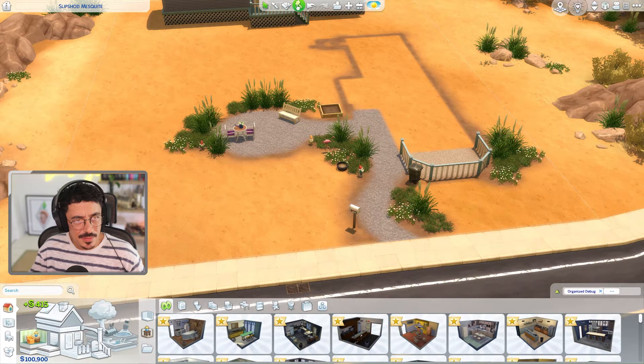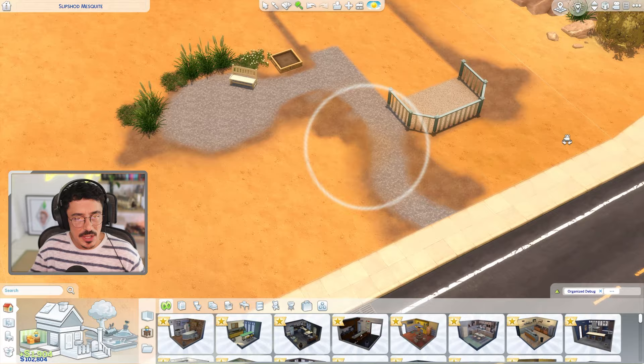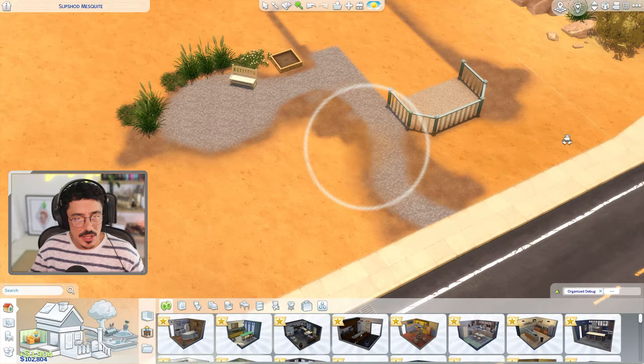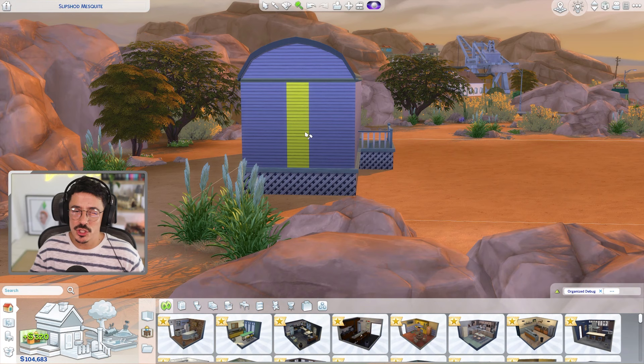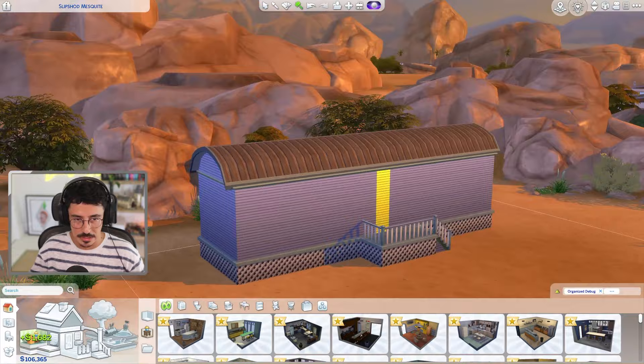We're going to get rid of a variety of objects around here, including all of this landscaping. The landscaping is not that bad, but I think we can do a little bit better. I think we might need to reduce the height of this as well, and I think we're going to go for something like a shipping container home — but they've clad it in some kind of wood with some nice big modern windows. That's the vibe we're going for.